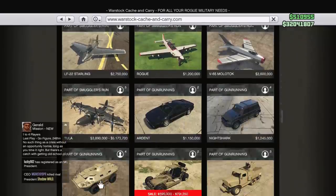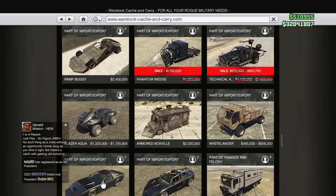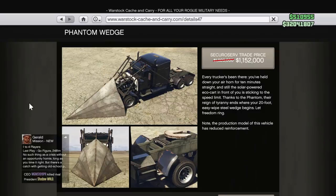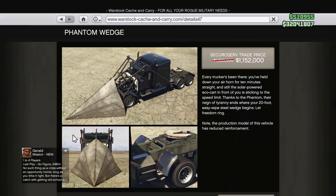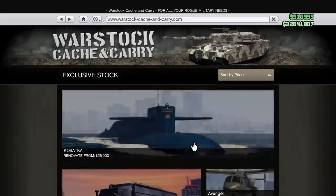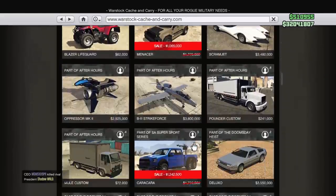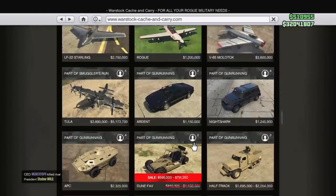The Phantom Wedge might be the best sale of the week in my opinion. It's proven to be essential for running businesses — specifically the Cayo Perico Heist. I use the longfin boat on a trailer and the Phantom Wedge to pick that up. If you already have a Kosatka and a Sparrow and want something to make heist preps easier, the Phantom Wedge is something I'd highly recommend picking up. It's also a really fun vehicle.